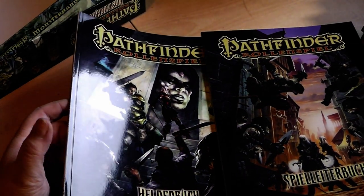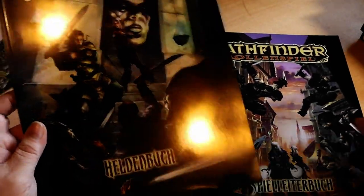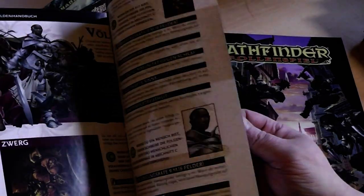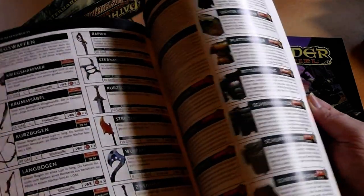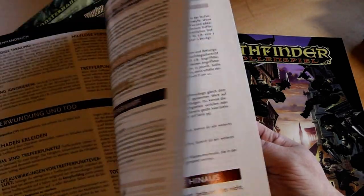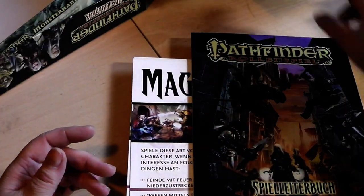Normally in Dungeons & Dragons you have the Player's Handbook and the Game Master Handbook. The Hero Book here contains all information about how to create a character, how to equip the character, give them traits and feats, equipment, special abilities, and spells — everything in the Player's Handbook equivalent.